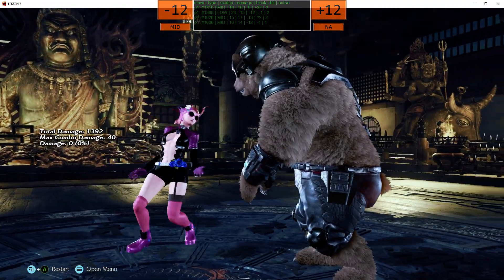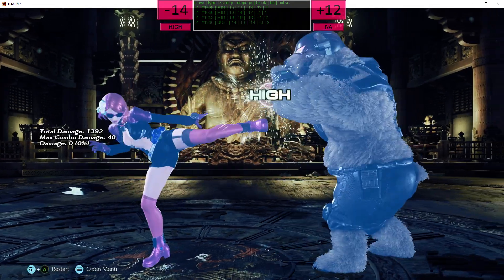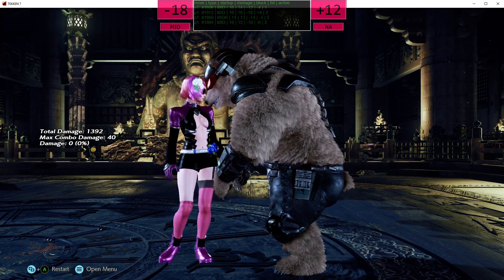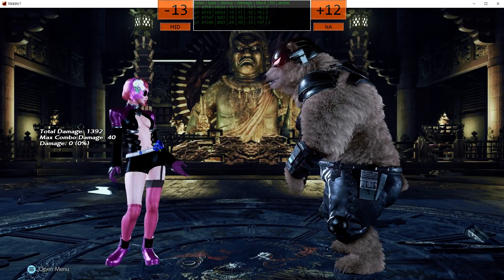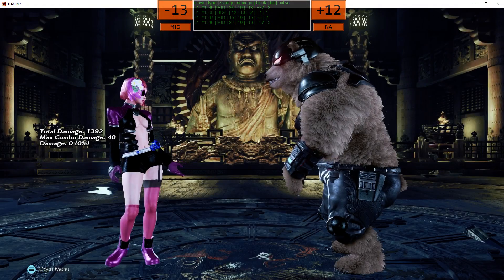Right now the best way to get frame data is to go to the wiki, where someone has helpfully translated all the Japanese frame data wiki — which is not just in Japanese, but also uses a totally different notation — into English. They have it organized by move, which is kind of a pain, and also it's kind of incomplete, and sometimes wrong.